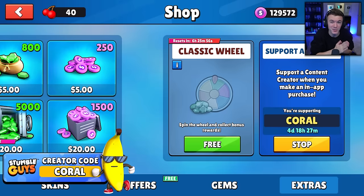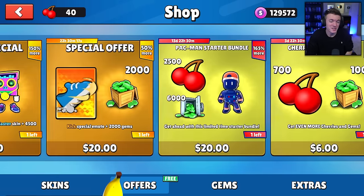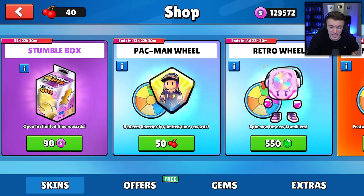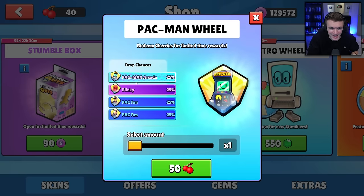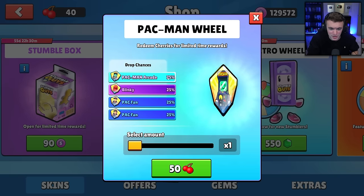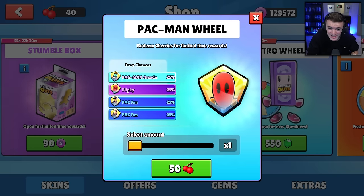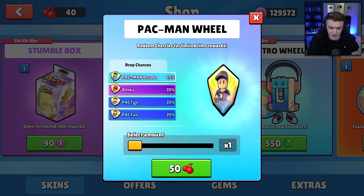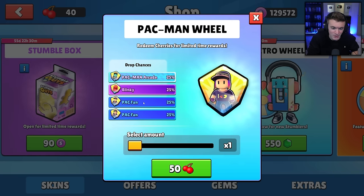I appreciate and love every single one of you guys that use my code. But like I said, we are spinning the brand new Pac-Man wheel today. This wheel uses 50 cherries as a currency. Inside it has the Pac-Man arcade skin for a 25% chance, the Blinky skin for a 25% chance, and two Pac-Fan skins for a 25% chance each — one is a guy and one is a girl.